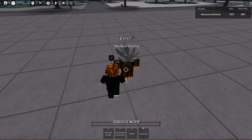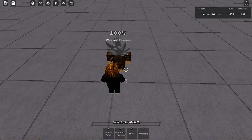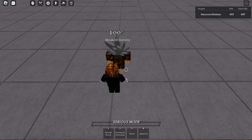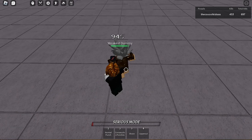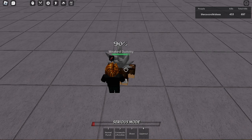Hello guys, today I am going to be teaching you how to do the ground slam in The Strongest Battlegrounds. First off, you need to start with three punches like that.